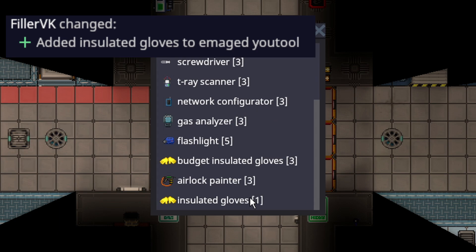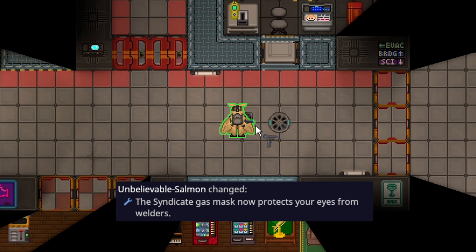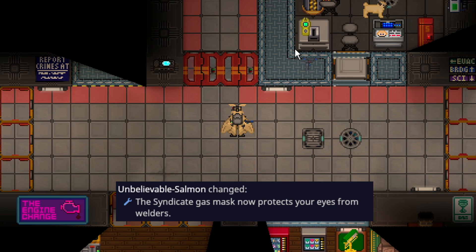Emag u-tools will now offer a singular pair of insulated gloves. This could be pretty useful if you've already bought an emag and don't have insulated gloves, or if you only managed to get an emag as part of a surplus crate and still need insulated gloves. You can quickly emag the u-tool to get the pair of insulators inside.